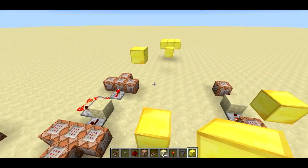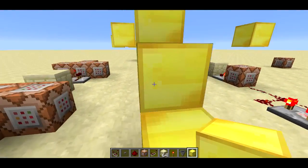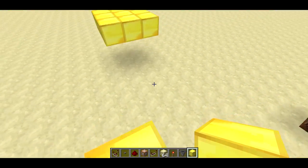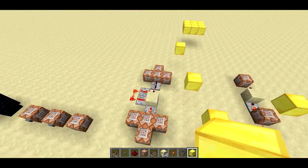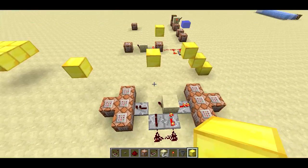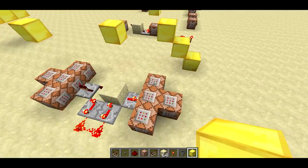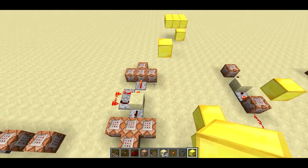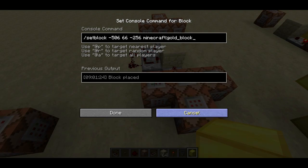One of the first things that came to my mind when I saw setblock was a parkour course with blinking blocks. The blocks blink in and out of existence — it's just eight command blocks on a little clock doing this. Some are spawning gold blocks, some are spawning air, basically swapping which blocks exist. It's very easy to put something like this together, and I used hard-coded coordinates rather than relative coordinates here.